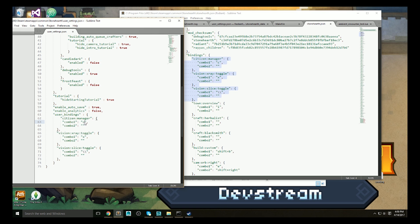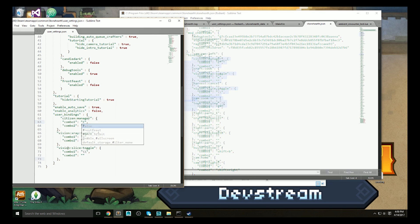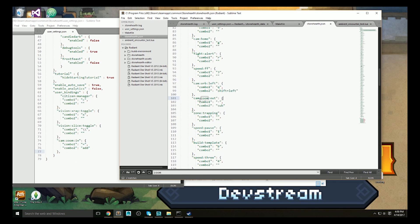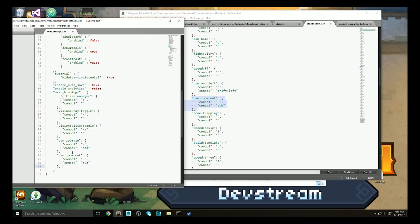For example, if you play with a keyboard only and would like to remap camera zoom to something more convenient than Shift-S and Shift-W, copy these settings out of stonehearth.json and into usersettings.json, and assign them to whatever keys you'd prefer.